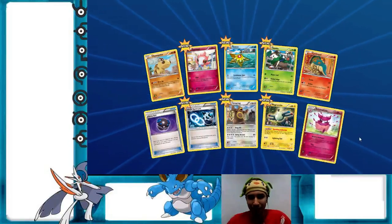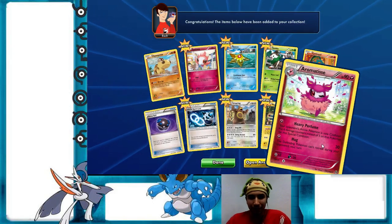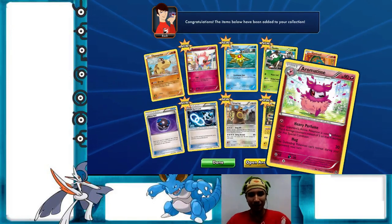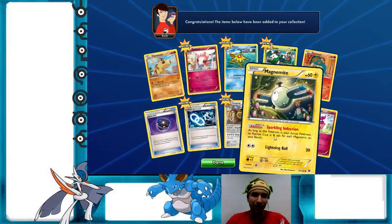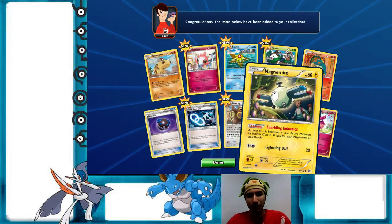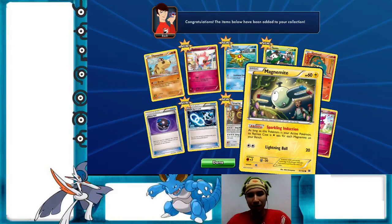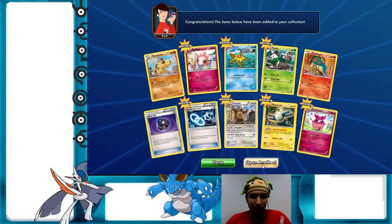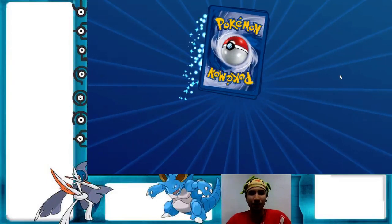This is Aromatisse, and for a rare card it's not bad but not great — you can easily free retreat out of it with the Heavy Perfume effect. This Magnemite though — I can see Magnemite being played in Standard. It has a good ability: for each Magnemite on your bench it gets one less retreat cost, so it's easy to set up for Magnezone. Magnezone is going to be a bench sitter, but it has a great ability — hopefully I pull it during this video.